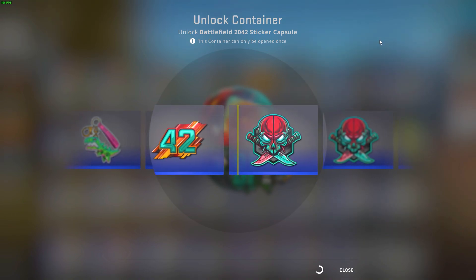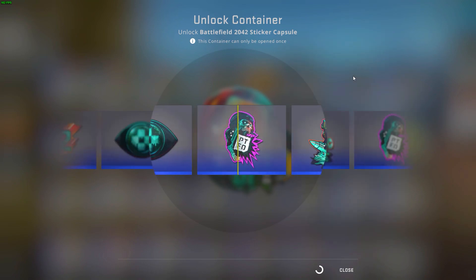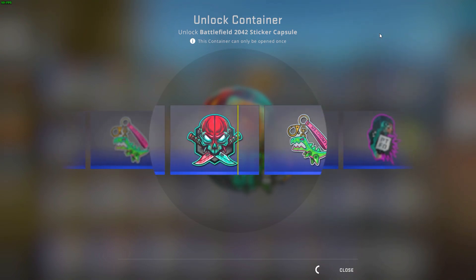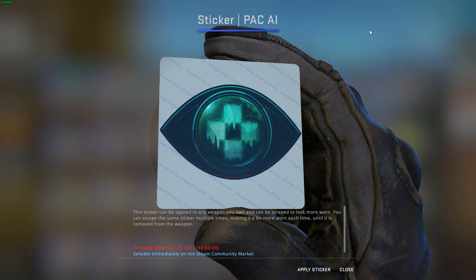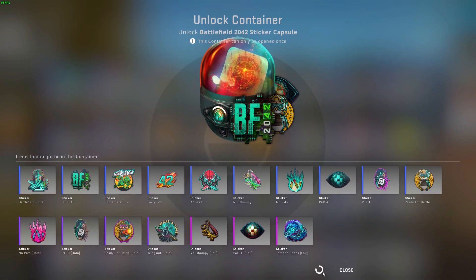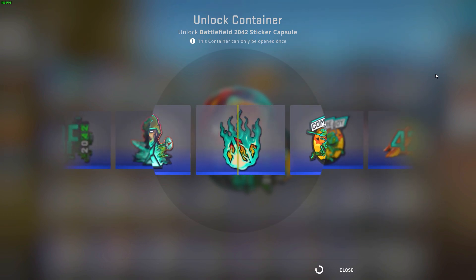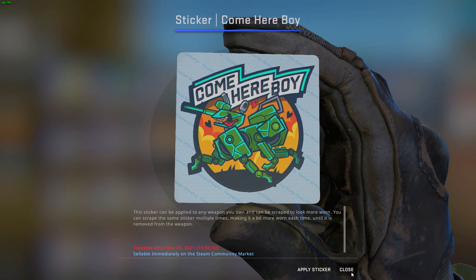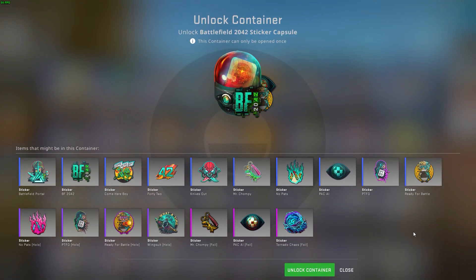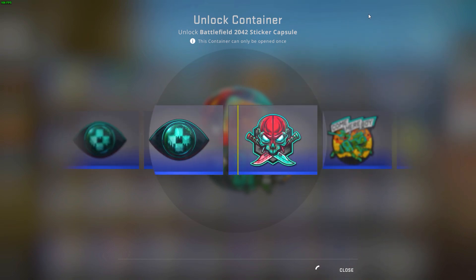No, I got 'Knives Out.' Next capsule, give me a foil - I got the Pack AI. Next capsule, come on... that's an ugly sticker.